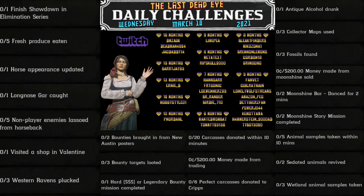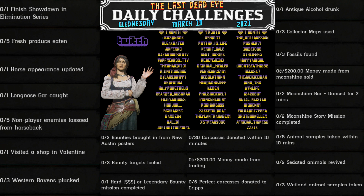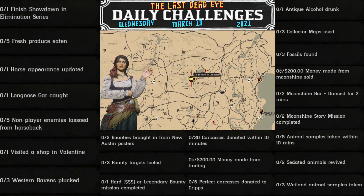Today's challenges are: 1 finished showdown in elimination series, 5 fresh produce eaten, 1 horse appearance updated, 1 long nose gar caught, 5 non-player enemies lassoed from horseback, 1 visited a shop in Valentine, 3 western ravens plucked, 2 bounties brought in from New Austin posters, 3 bounty targets looted, and 1 hard or legendary bounty mission completed.